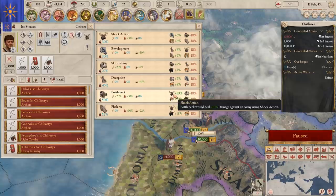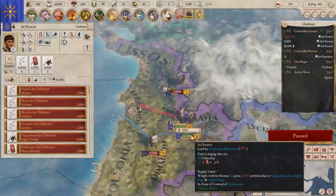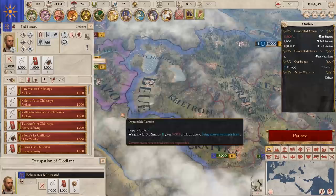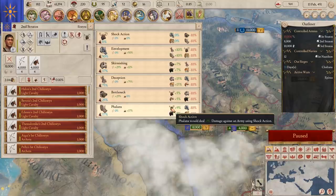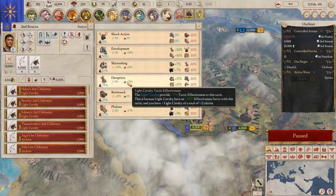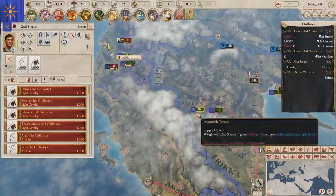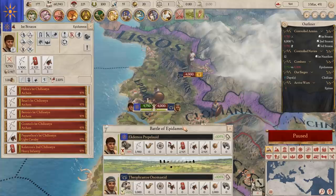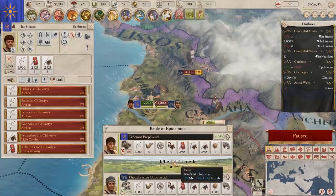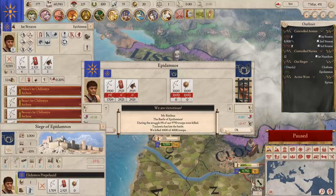I'm going to go bottleneck because shock is probably something they might try on us. One of our armies can go phalanx at 75% effectiveness — that's crazy. We'll go phalanx for the heavy infantry unit. We march south and hit the imminent battle. Very likely we'll win — we have almost 10k, they have 4k. We crushed them, killed 4,000 troops, and captured someone. That's a good initiation.